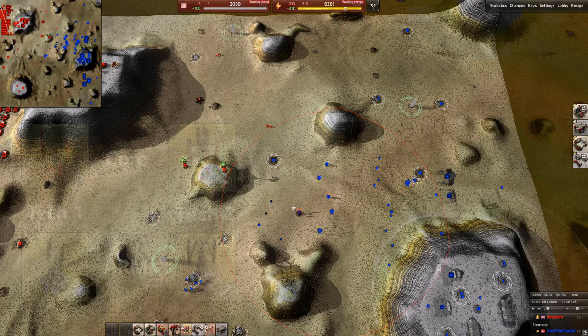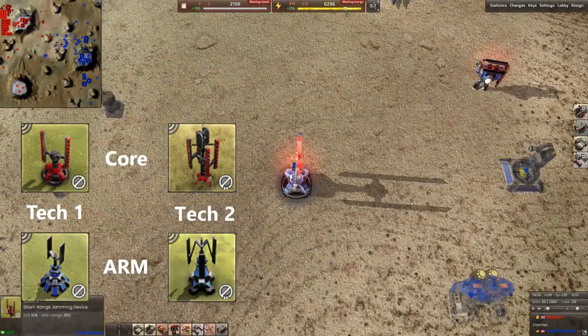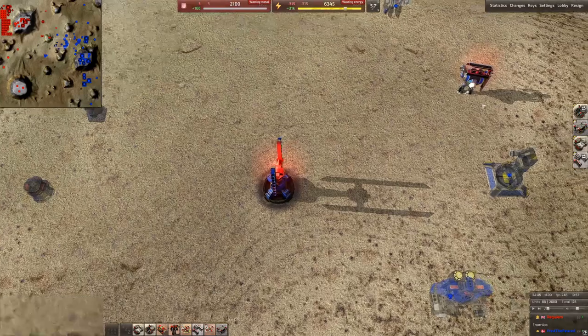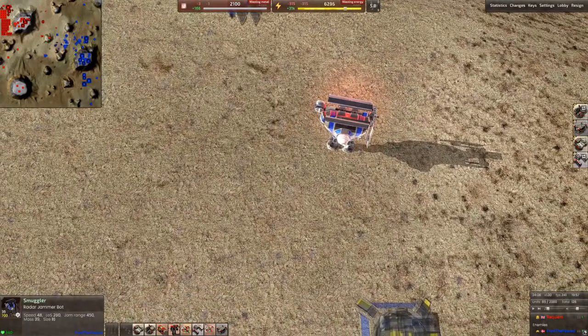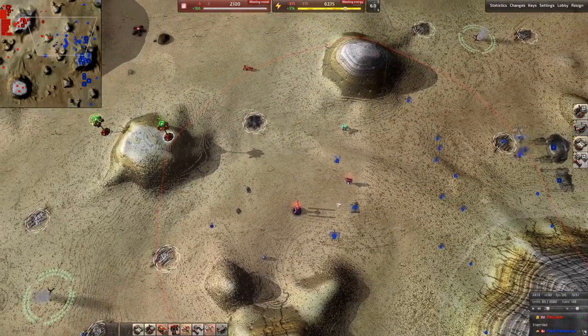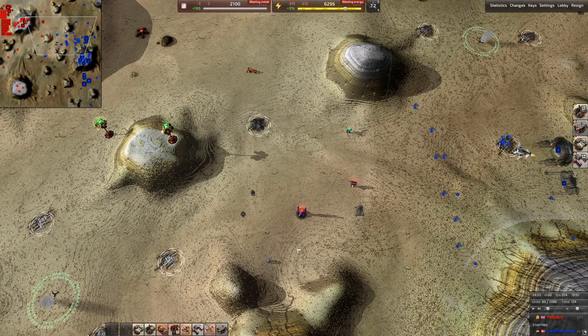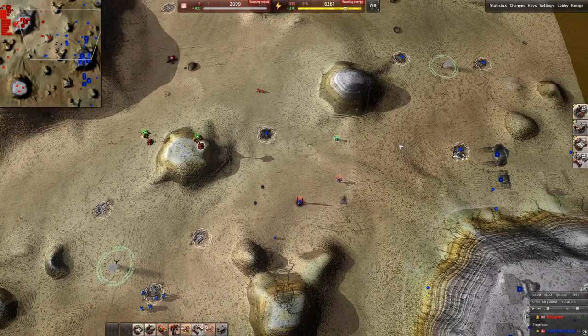The next thing is radar jamming. There are multiple ways to jam — you can use radar jammer towers, as we see here from this Castro, and you can also build bots at tech 2 that have radar jamming. What radar jamming does is remove the dots from the map. As we see Fred turning on the radar jammers, those units we could see are no longer visible — including the stuff outside our line of sight. If Fred turns off the jammers again, you'll see all those things come back into existence.